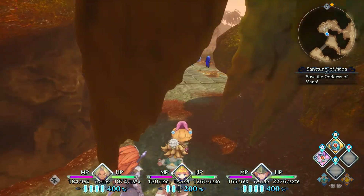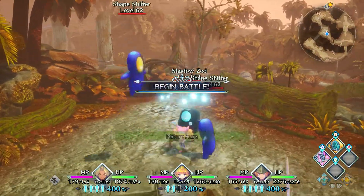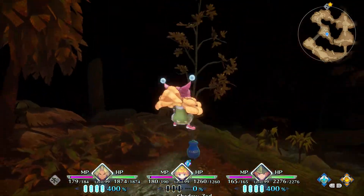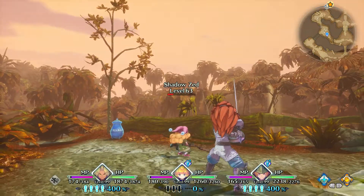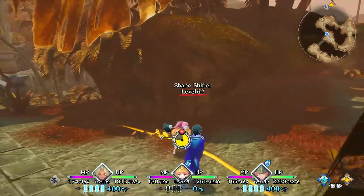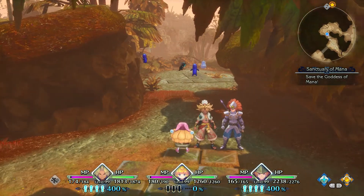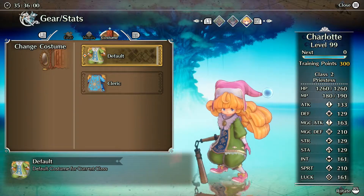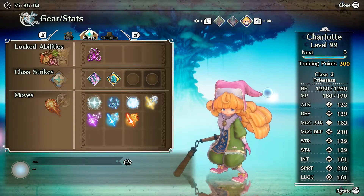Let's go in here and see if I can get the class strike to hit more than one enemy. They ran off — well, if they were close it would have hit both of them. So it's really not that good. Again, the dark path gets a better class strike, but she'll make up for it in the future.